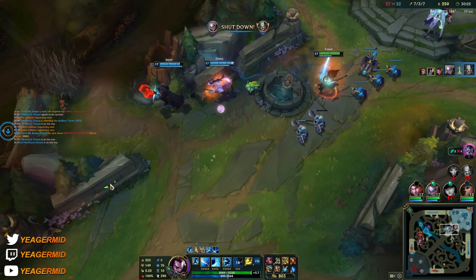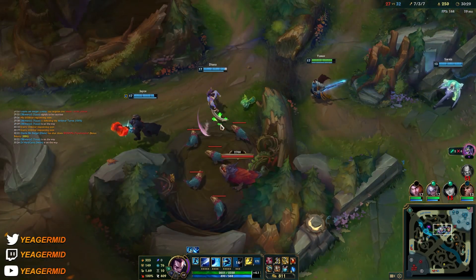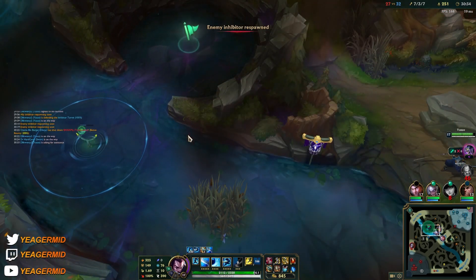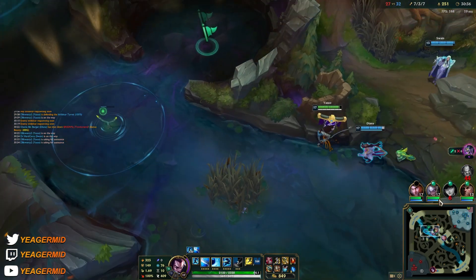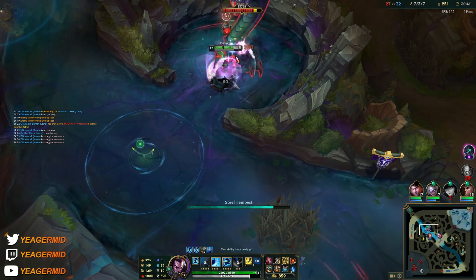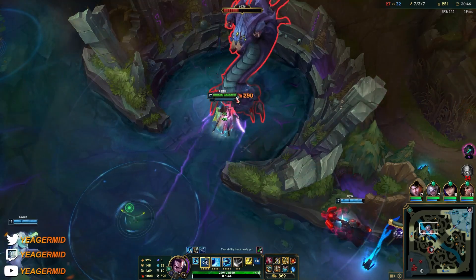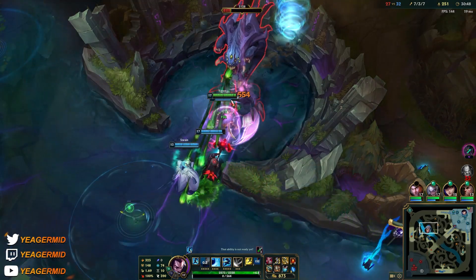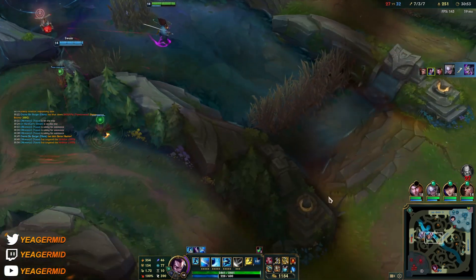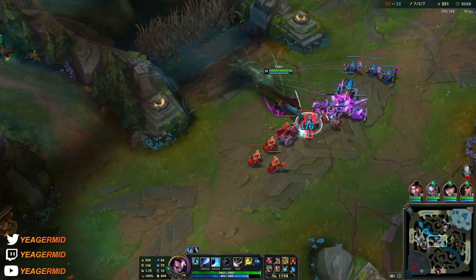Now we have to do the Baron and end, because this is what Tryndamere does all game. This time we only lost the tower for it, but when he starts taking down inhibitors mid and bot, things start becoming a lot more difficult. We have the wind wall here, so that's the big counter to Jhin. Now we have to move as a team — I have to wait for a good Diana ult. If she can land a good ult on Jhin, I can follow up.